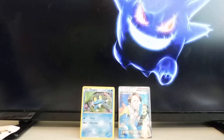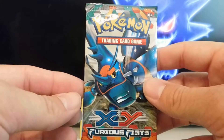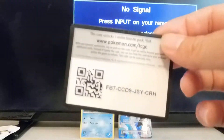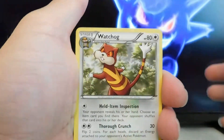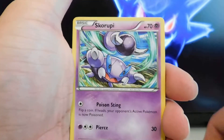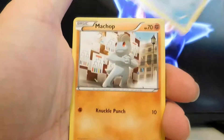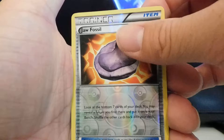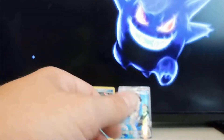Alright, getting into the next pack right here. We've got the code card again for you guys. We've got the Watchdog, always watching, Super Scoop Up, Jaw Fossil, Skorupi, another Eevee, a Clauncher, Machamp, a Makuhita. Our reverse hollow is a Jaw Fossil, which is an uncommon, and our rare is a Pangoro non-hollow. That's okay.